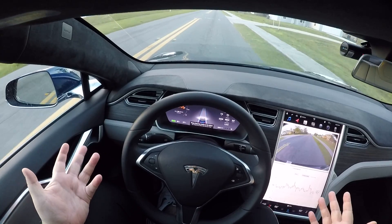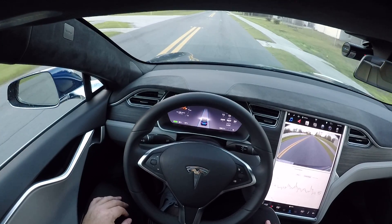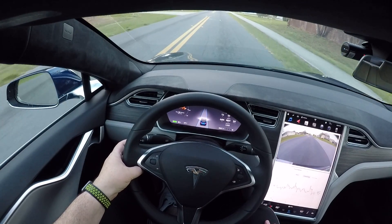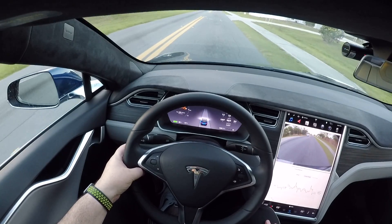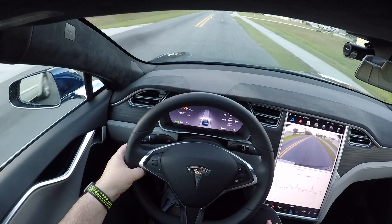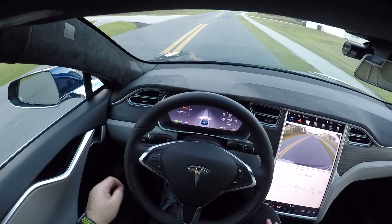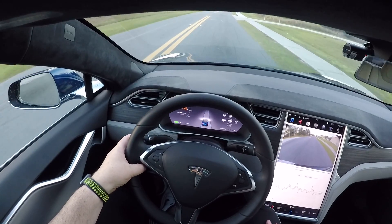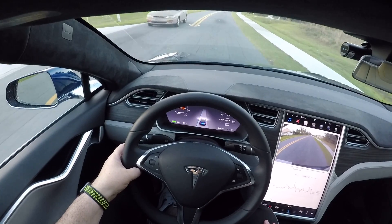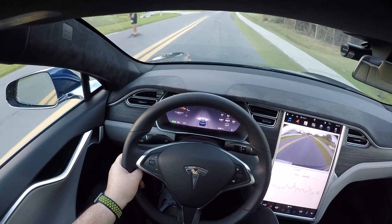We're on the different side of the road, so the only thing that really changes is the direction and the side. I put my finger here to make sure the wheel doesn't turn too far left — so if it's gonna turn, my arm will hold it and it'll disengage, because honestly I don't trust it yet. There's a kid over there, so we're gonna take over because there's a kid in the road.